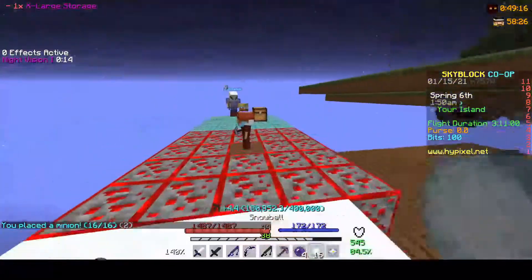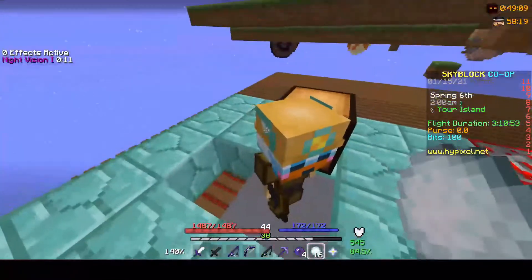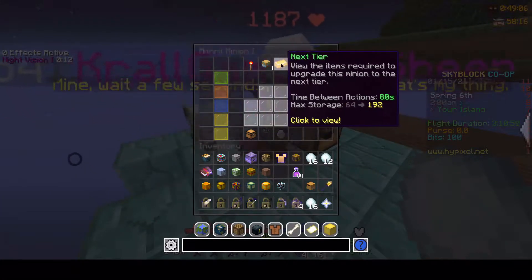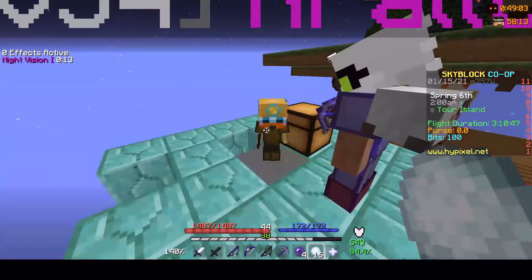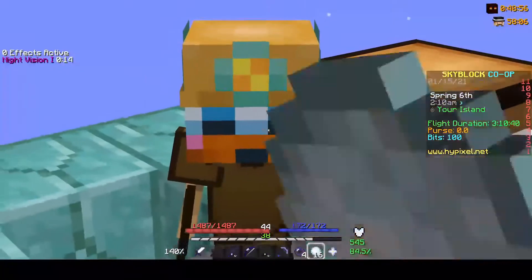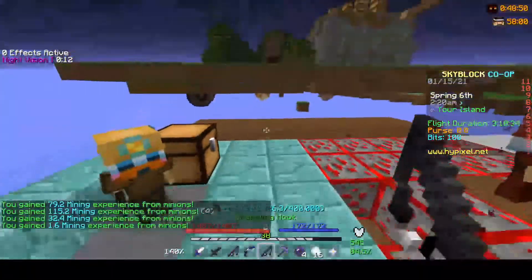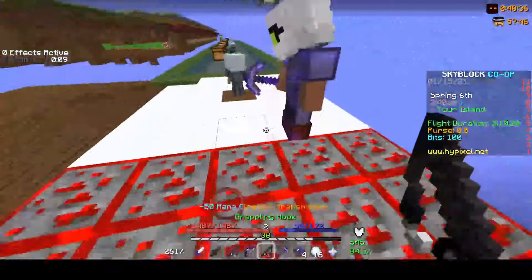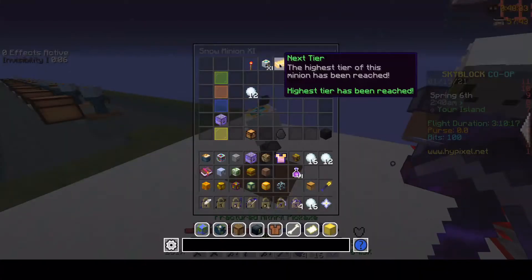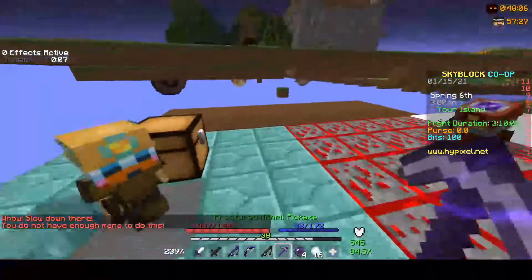I'm gonna be collecting everything from this tier 11 snow minion - so time officially starts now. This is extra large storage we just took from this guy. This guy has a ridiculously long time between actions, like 80 seconds. But he's also a pretty cool looking guy with an orange hat. We're gonna be testing out - keep in mind this is a tier 11 snow and this is just a tier 1 mithril.